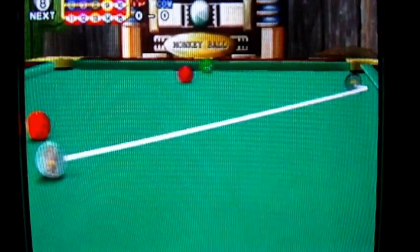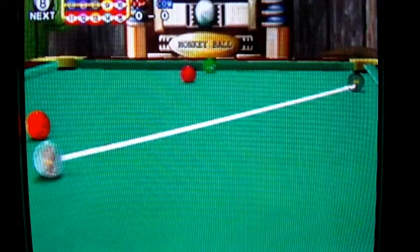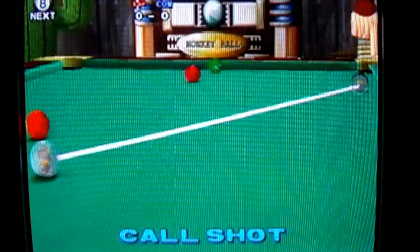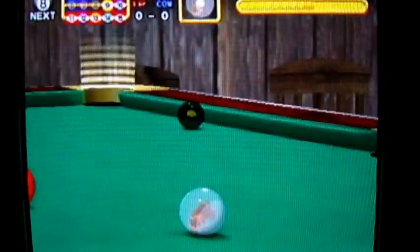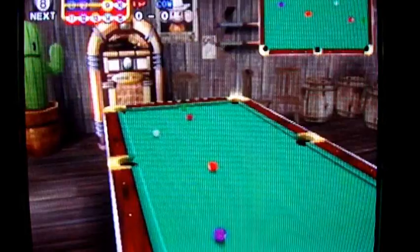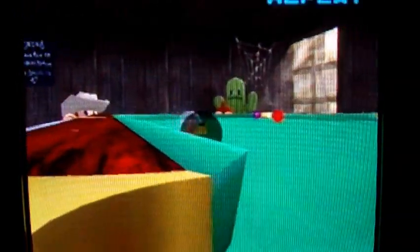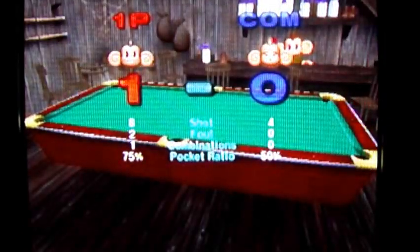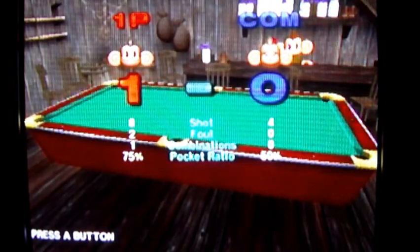I'm going to angle it just like so. I don't want to bounce it off the rail. Let's do it like that. I'm going to call it right in the corner like that. You can choose which pocket you want just by moving the control stick. And hit it in! Yeah! Take that! Woo! Replay for the win! And in case you don't realize, there's things inside the balls — there's other monkeys inside the normal balls. Thank God there was a banana in the way. Alrighty, I won! Yeah, let's go through the other modes for the heck of it.